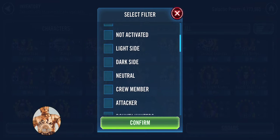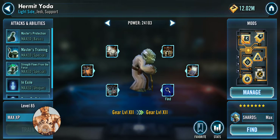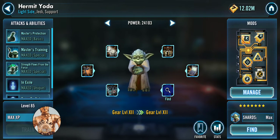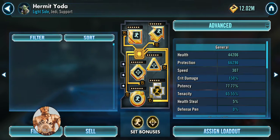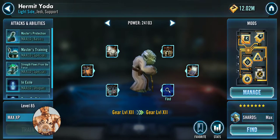The last option in this lineup is Hermit Yoda. For him specifically, just focus on speed, speed, speed, and get some survivability in there. I actually have him a little faster than Jedi Knight Revan — if you're at full Gear 12+ with good mods, that's very possible since his base speed is also a little higher.